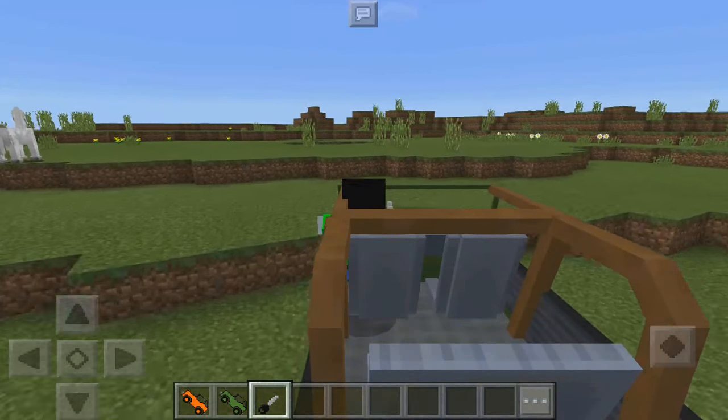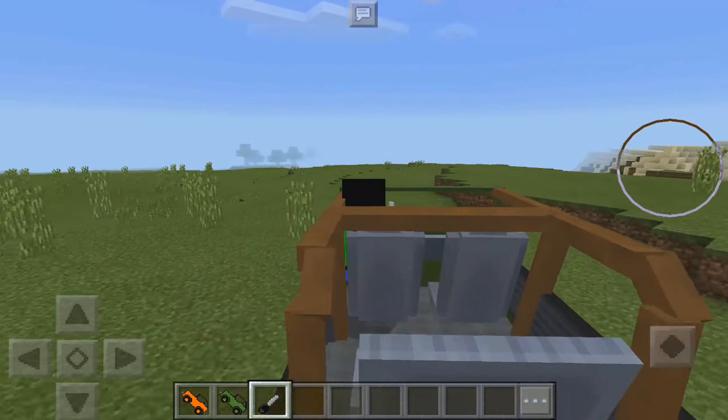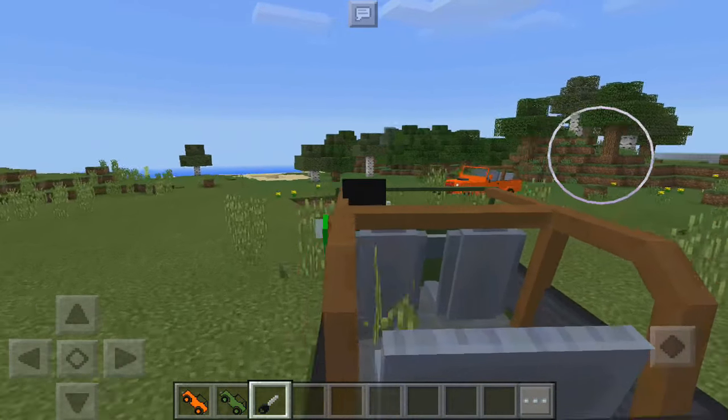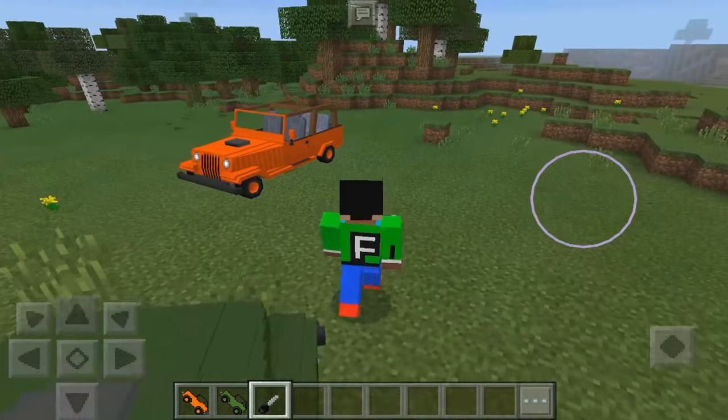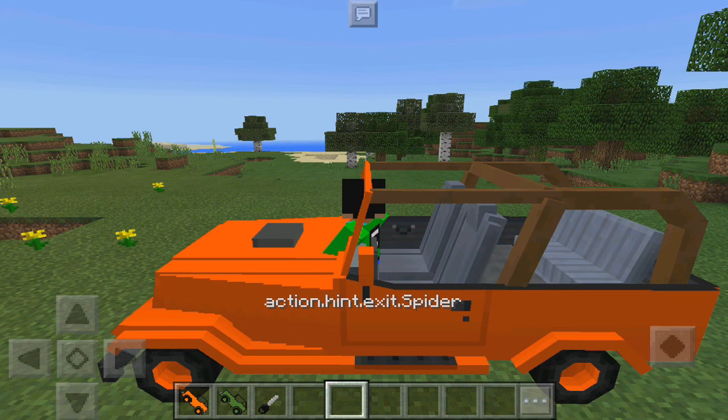Let's go on this green one to begin with and drive it. As you can see we are now driving a car — or jeep, whatever you want to call it — in MCPE. It is so cool! These add-ons are just awesome. Let's try this one over here.